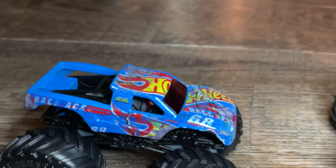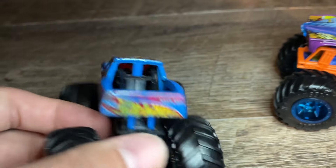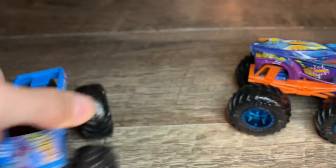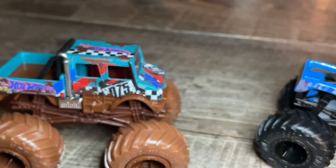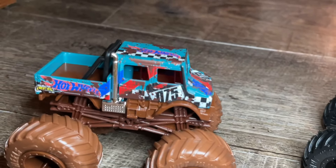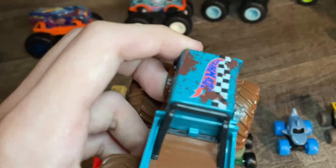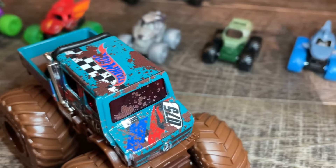Next up we have the crash edition Race Ace. Look at the graphics on the side — we have the ripped fiberglass paint detailing, it's not actually ripped but it's just part of the detail. It's all banged up looking — there's duct tape on the hood right there, that is awesome. Then we have the Dirt Treads Unimog with brown tires, brown wheels, and mud on the truck. I love the color on this Unimog — there's even mud on the windshield. Very beautiful truck.